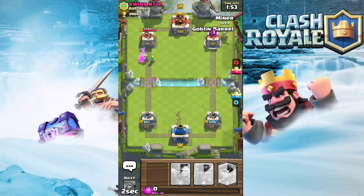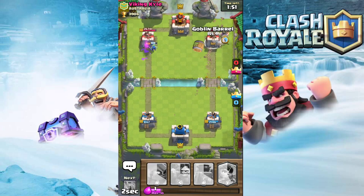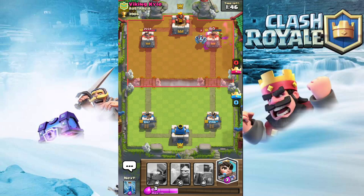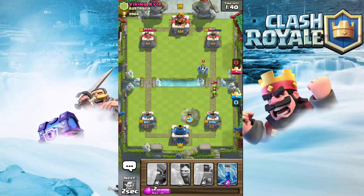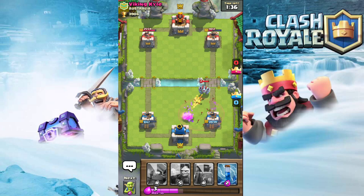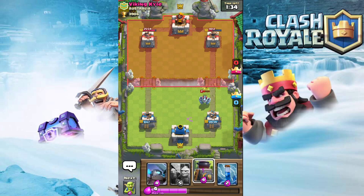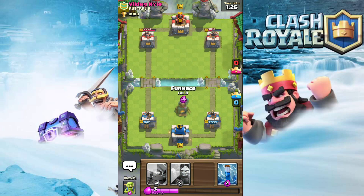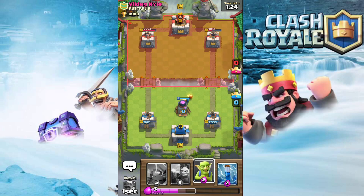Miner, Goblin Barrel on that side - there's a little bit of damage. Now we just gotta hope we don't get counter-pushed. If he puts anything else we're gonna be in trouble. Hopefully that Mega Minion won't get a shot off - doesn't look like it, doesn't get a hit off. So we're pretty close right now, but I know his deck's gonna be strong in double elixir because it's Lava Hound.